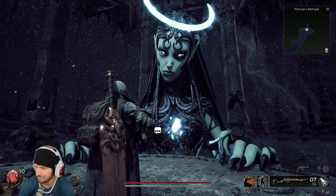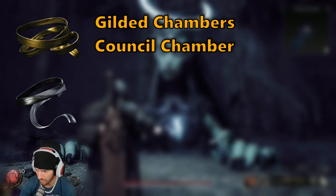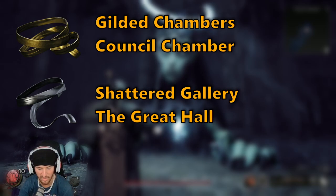Anyway, there you go — short and sweet. Golden ribbon, statue event: gilded chambers, council chamber. Silver ribbon: shattered gallery, great hall. Bring them back to Nim for Nim's secret ribbon.